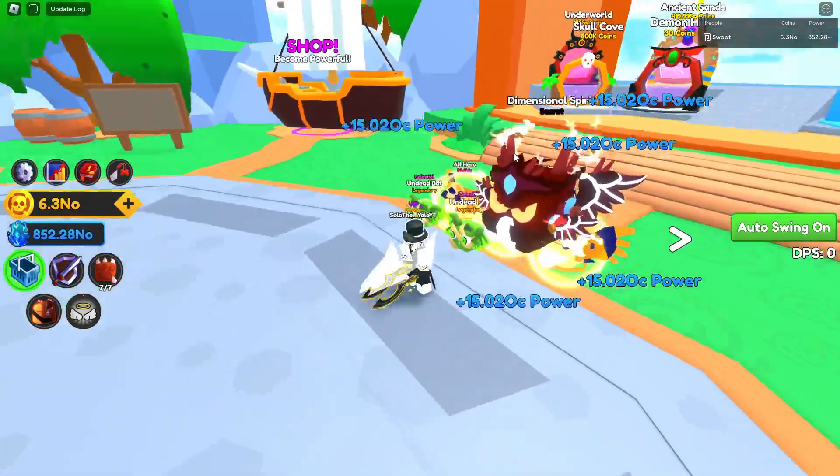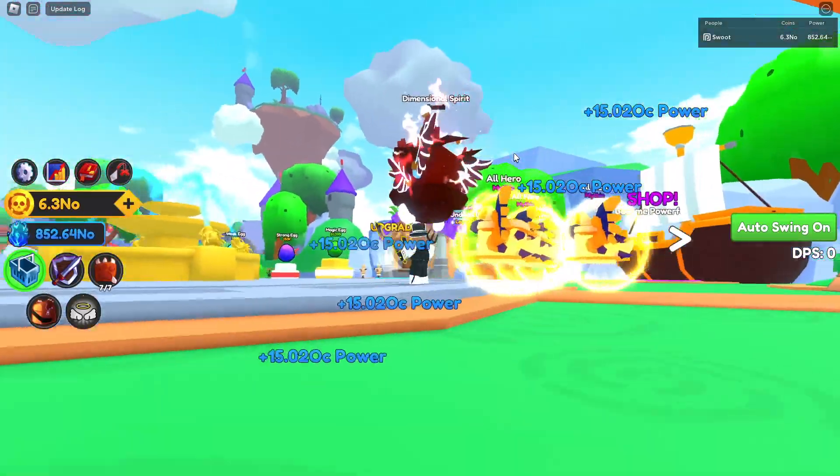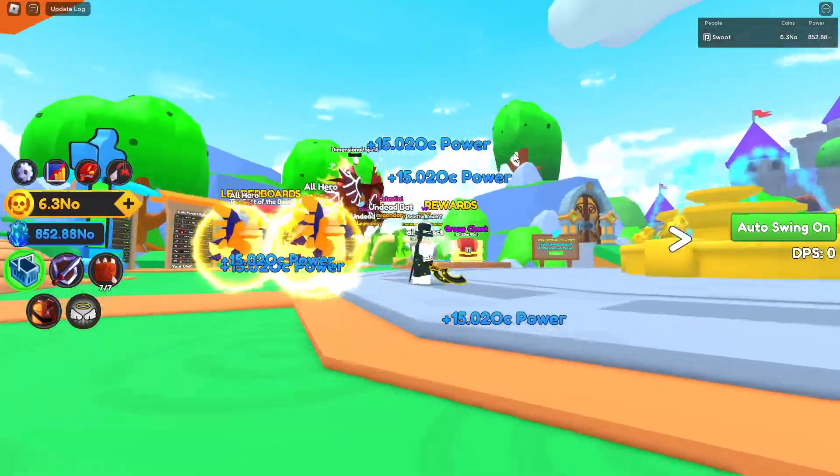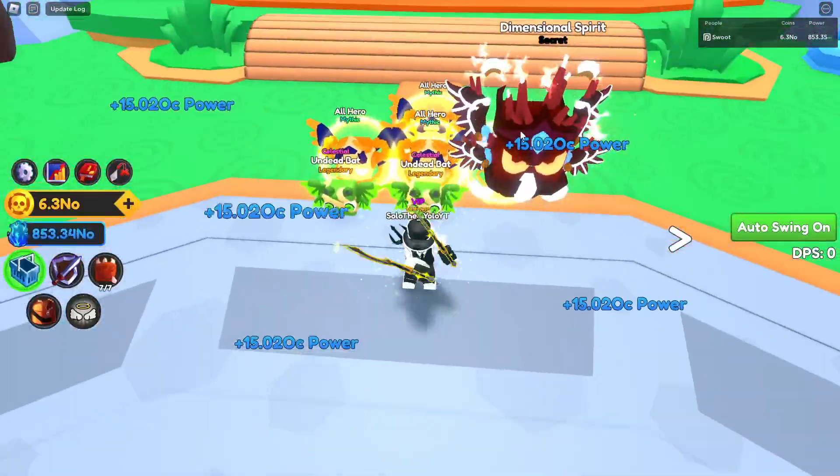Before we do that, let me show you what the secret pet looks like. Here it is — it's pretty cool. It floats way higher than all the other pets, like double the height, and it's actually double the size of the mythic. If you compare it to the legendary it looks quite big.